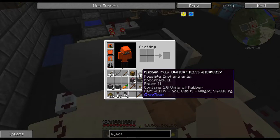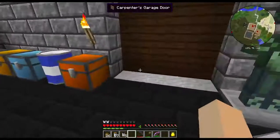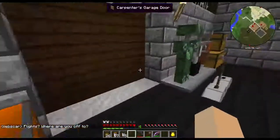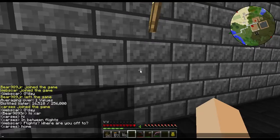Let's get back to this rubber. We've got rubber pulp, which melts at 410 and boils at 820 — so that's a pretty small amount of heat required.